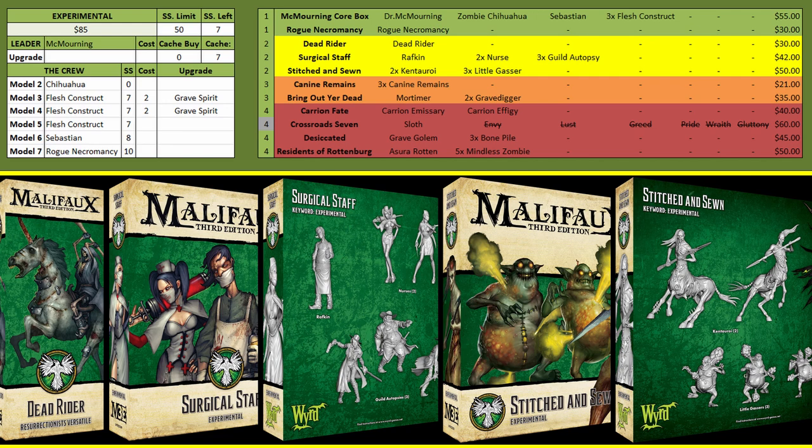Moving from there we have Stitched and Sewn — the Kentaro. These guys are pretty good models that can hit hard on charges and they have Ride With Me. Plus they drop corpses to let McMorning summon Flesh Constructs, or if you take the upgrade to eat corpses for soulstones you can go that route too. The Little Gassers are just not a very good model — if you want a cheap little model take Canine Remains or Guild Autopsies instead.